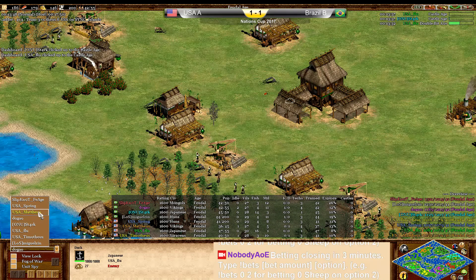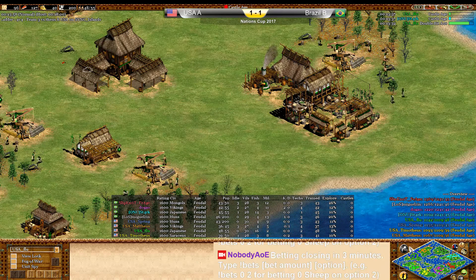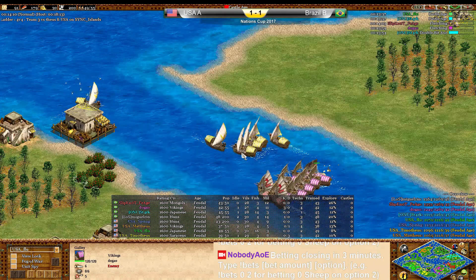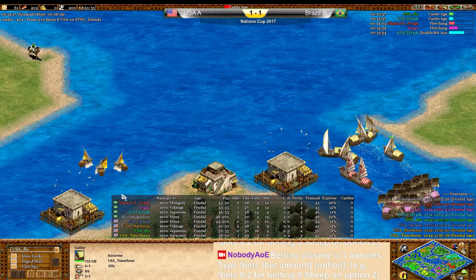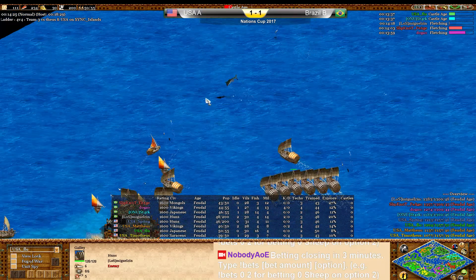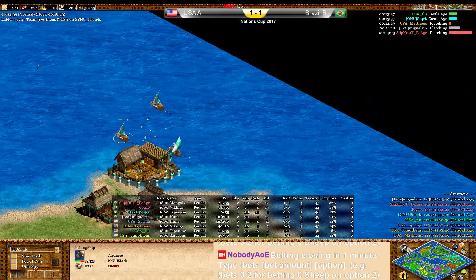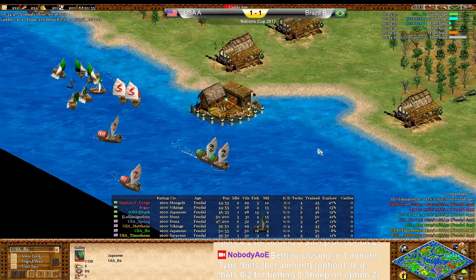Let's check his resources. Influenza's already up — he's got the resources he needs. Can Timotheus hold though? He's two versus one. Dogao, playing as a Viking, has a lot more galleys out than him — going to lose a lot of galleys here. Not looking so good for the USA team on the right flank. On the top side, it looks like those galleys got cleaned up, so Stark still has his fish. On the bottom side, Flew still has his fish, but who knows for how long.